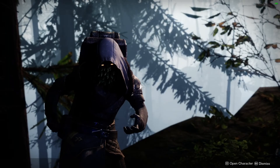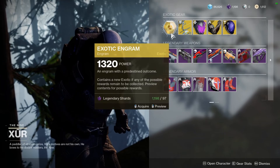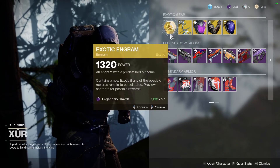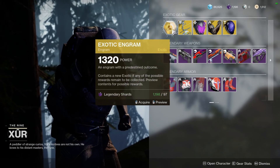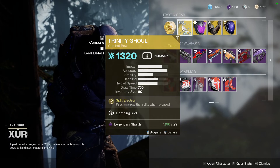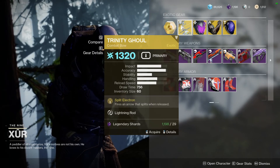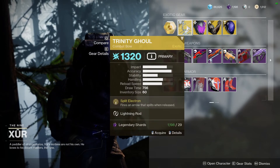As per usual, he's got his exotic faded engram, so if you're missing any exotics from Forsaken and before, you can get those exotics that way. Trinity Ghoul is the weapon this week. If you don't have it for Witch Queen, I would definitely consider picking it up and getting the catalyst complete. It's a pretty amazing bow when it comes to precision hits and also clearing ads.